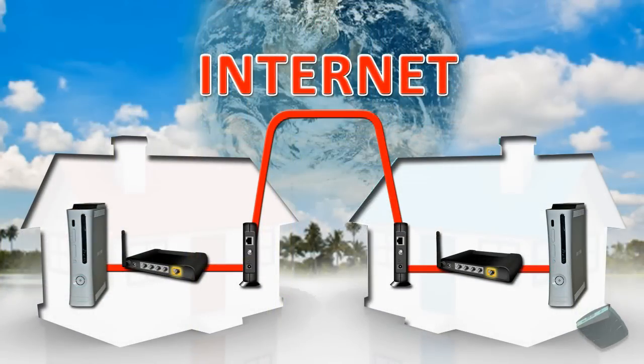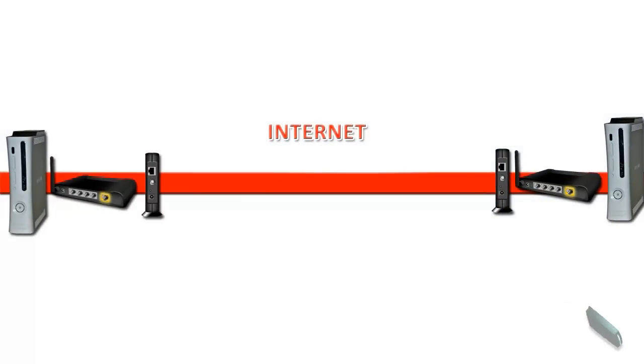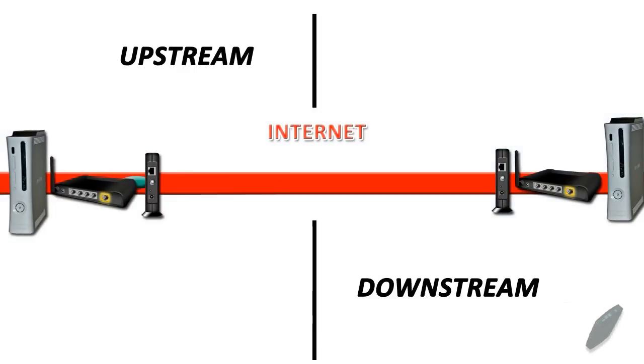Now let's take a closer look at the bandwidth of this connection. Think of the height of this red bar as the bandwidth or speed of the connection. In this graphic, the bandwidth appears constant as the packet travels from one home network to the opposing player's home network.